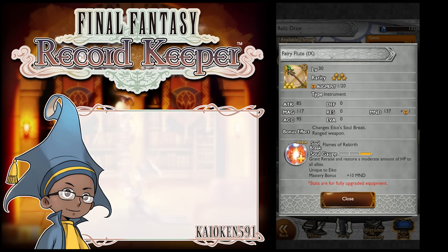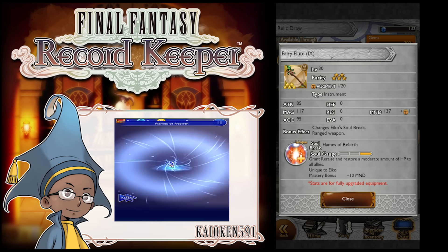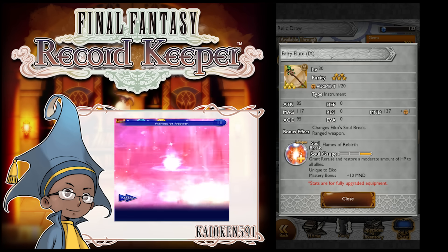Next up, we have the Fairy Flute. 85 attack, 117 magic, 137 mind. Changes Ico's soul break to Flames of Rebirth — grants re-raise and restores a moderate amount of HP to all allies. I don't really like re-raise in this game.